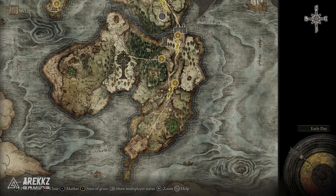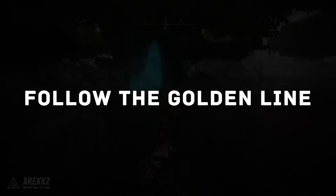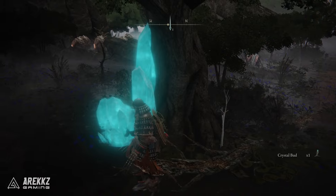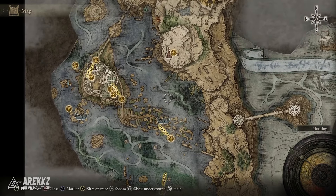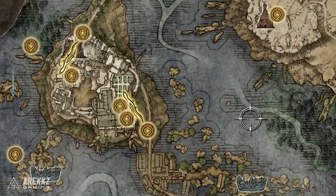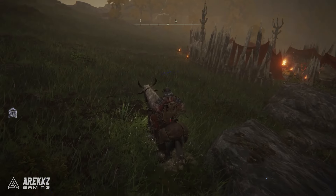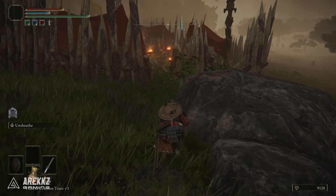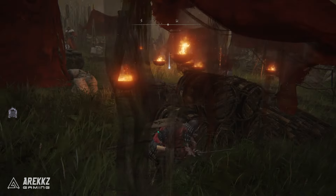If you do happen to get lost — this is a huge game — and you want some guidance, some of the Sites of Grace will have little arrows, guiding lights, that generally point in the next direction you should be going if following the story. If you're unsure where to go and want to make progress toward the next narrative boss, you can follow these. They'll typically point to another Site of Grace and give you loose guidance. The game won't tell you exactly where to go, and once you're in dungeons you still need to find your own way, but for subtle guidance you can follow these lights.